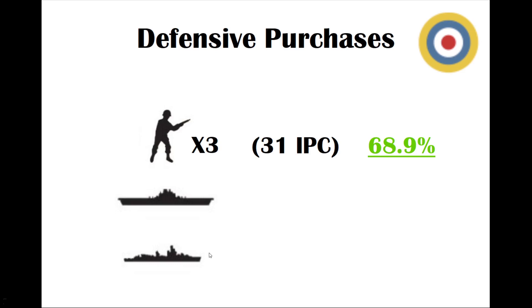I was also curious about a water build — if you block the German fleet from the eastern side of Britain, would that help? With one carrier, one destroyer, and three infantry — maxing out Britain's 31 IPC on round one — this gives the axis player a 68.9% chance of winning the fight. That's definitely doable for the attacker. I think attacking Britain, you'd want to be at least around 66% — that gives you a two-thirds chance of success. Any lower gets dicey, though obviously if you take the capital, the reward is so high it might be worth the risk.